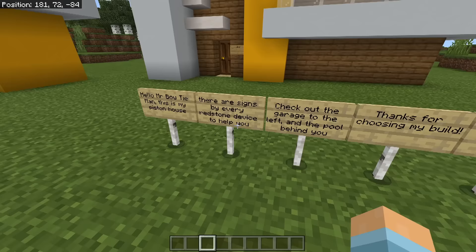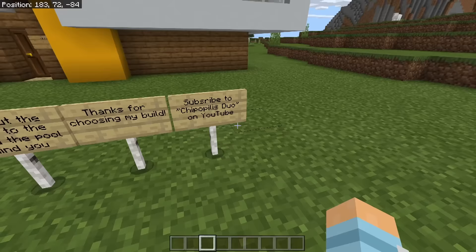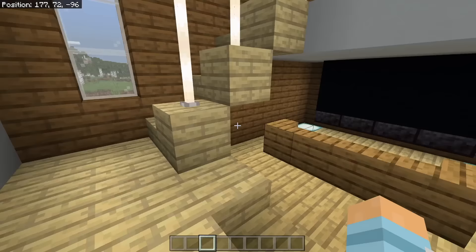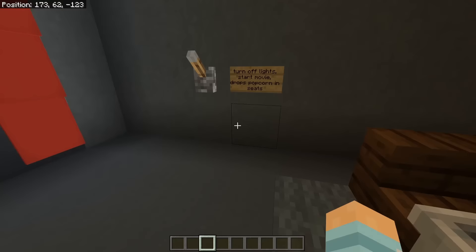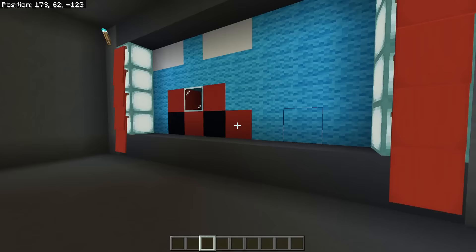Next we have a piston house. Hello Mr. Botan Man, this is my piston house — there are signs by every Redstone device to help you. Check out the garage to the left and the pool behind you. Subscribe to Shipopolis on YouTube. Very nice little house here, very modern. So first of all we have a hidden staircase — it goes down, nice. 2x2 door for cinema — turn off lights, start movie, drops popcorn in seats. I like this, that's really smart — a nice cinema, very nice.